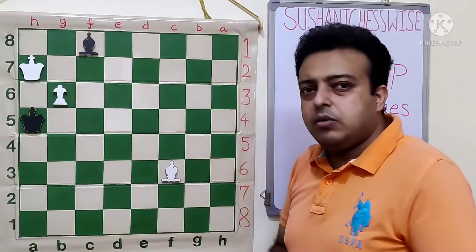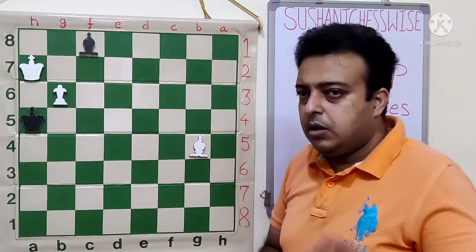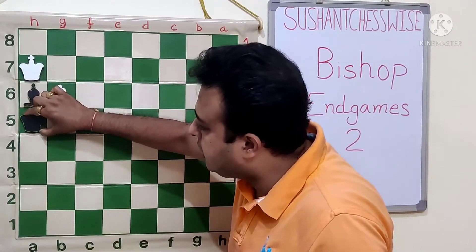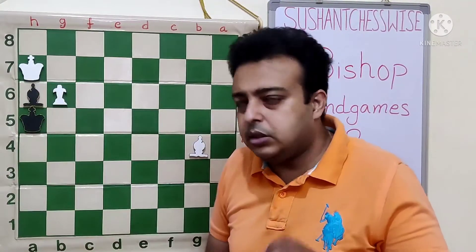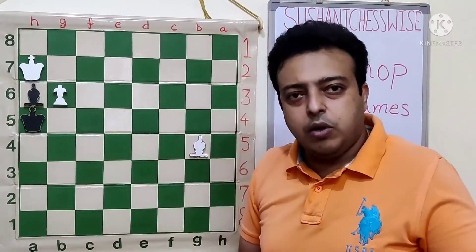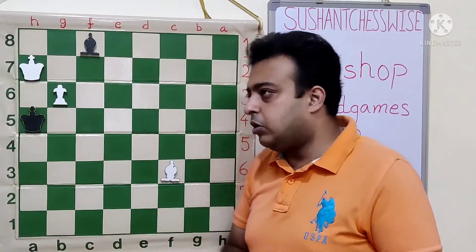So Bishop C8, and now it looks like White's job is done. If White plays BG4, forcibly deflecting the Bishop, we see that the Bishop now has the A6 square. That is why the King is required on the other side. With the King on C5, this method for White would have won more easily. So what should White do here, so that the Bishop doesn't have both the A6 and C8 squares?